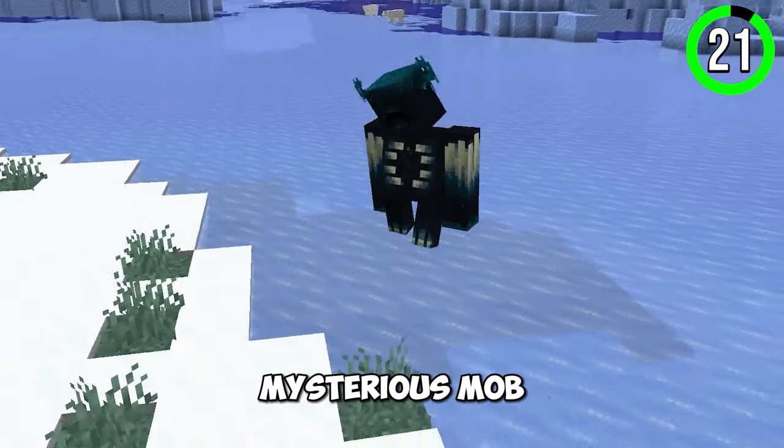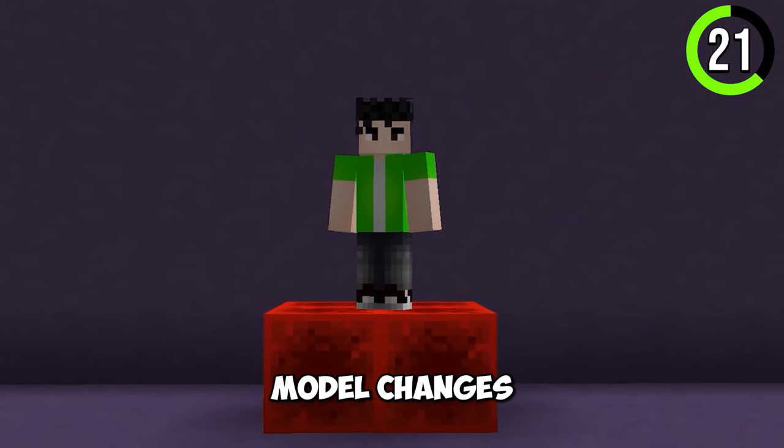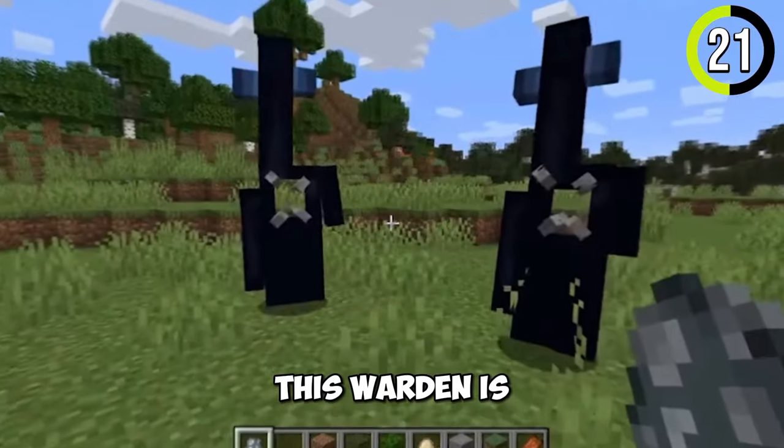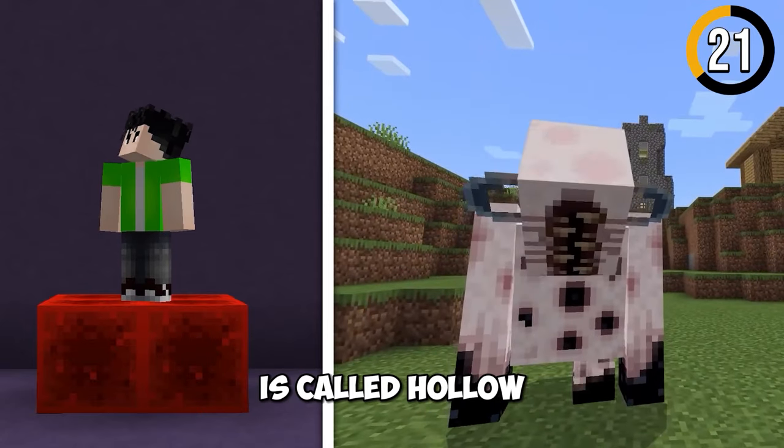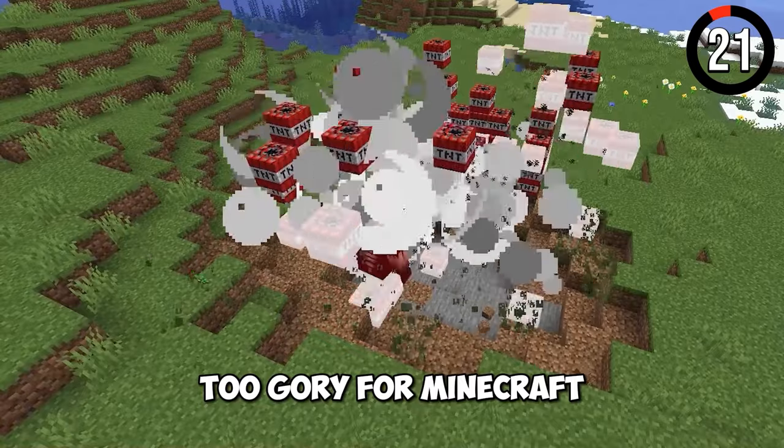The Warden is a cool, mysterious mob that's really overpowered. Did you know he had many model changes before coming out? This Warden design is called the Stalker, and this one is called the Hollow. The Hollow looks cool, but Mojang scrapped it due to it being too gory for Minecraft.